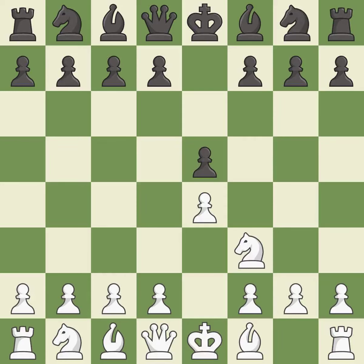Nf3 develops the knight toward the center, attacks the E5 pawn, and prepares to castle. Nc6 develops the knight toward the center, protects the pawn on E5, and eyes the D4 square.